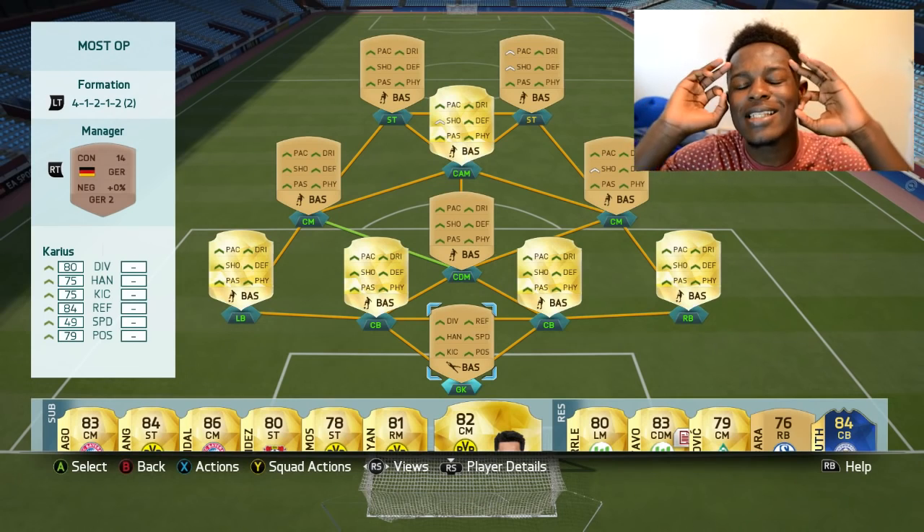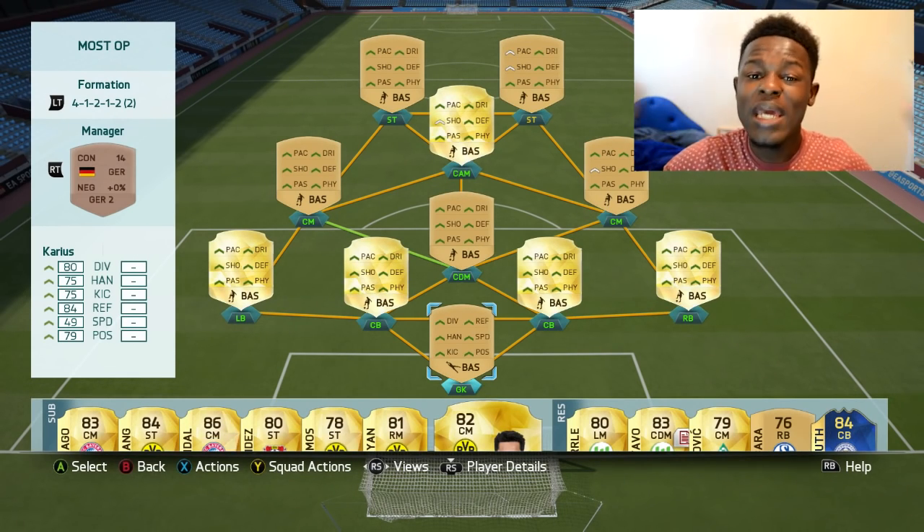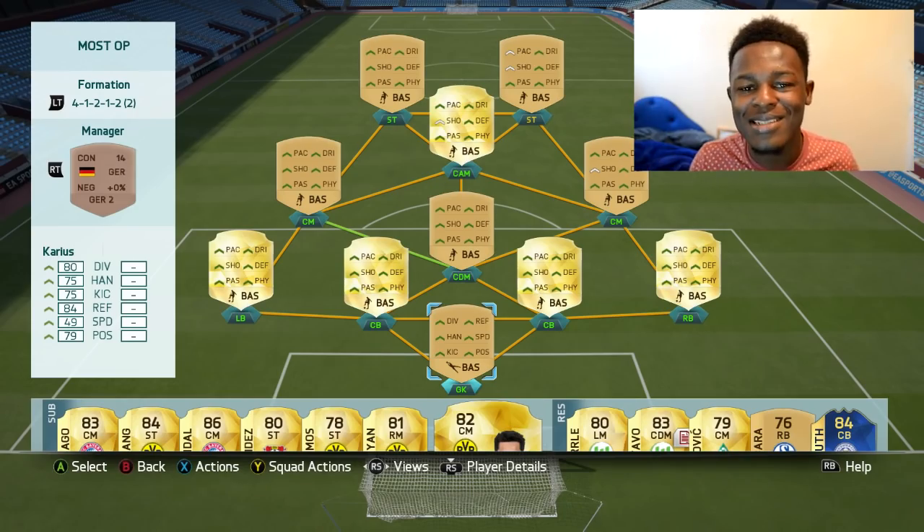Hey guys, CMAX signing in and welcome to another video. Bundesliga TOTS has been out for a while and like they did with the BPL TOTS, they've released the tournaments where you can win yourself a free team of the season player. This time round, up for grabs we have 83-rated team of the season Sane. This guy went from a 70 silver-rated player to an 83 TOTS — that is mind blowing. Today I'm going to be showing you guys a squad you can use to progress to the final and maybe even win yourself a free team of the season Sane.